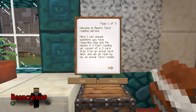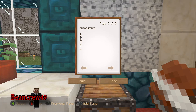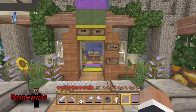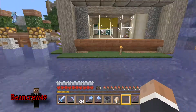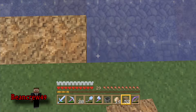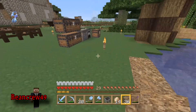Welcome to Bean's Tarot Reading Service. I can answer questions you have regarding Gaia and the people in it. Each reading will consist of a three-card draw from an actual tarot deck and will be read by me, an actual tarot reader. The price per reading will be eight diamonds. If you'd like to schedule an appointment, write your name on the next page. You can ask me anything as long as it pertains to Gaia — I use a system of divination with my psychic ability. It could give you clarity, maybe help you make more money. Gaia career readings, future shop questions — we'll see.